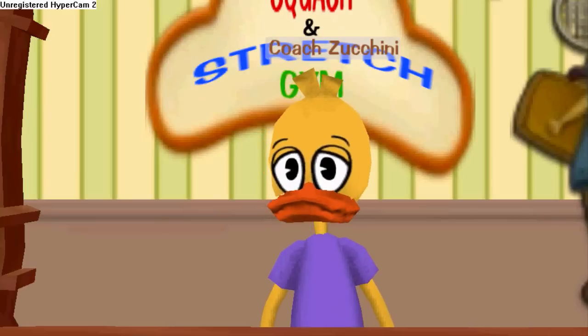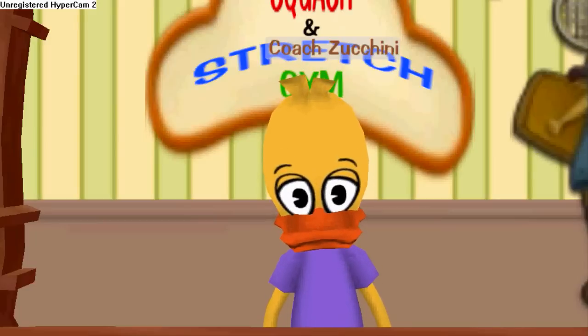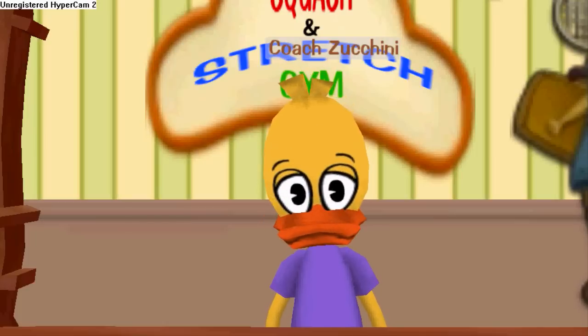Hey there, Toons! Coach Z here with another video, and this one has been asked for for some time. It will show you the ins and outs of the Chief Financial Officer, or CFO. This one took a while because I needed three reports to come in to make it. Once you get in to see the CFO, there are two different things you could be doing when you get there. You can either stomp goons or operate the cranes.